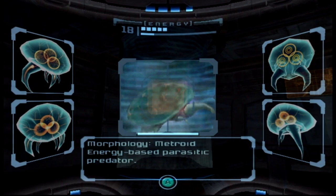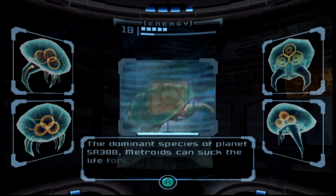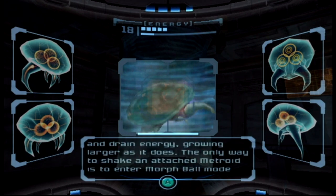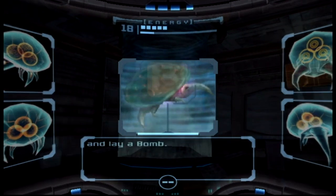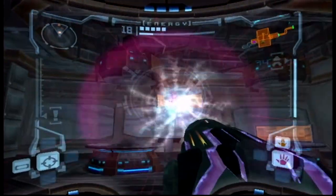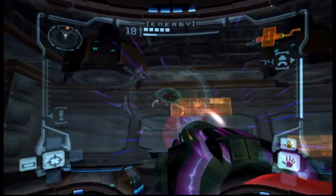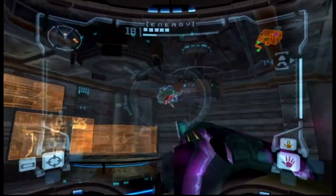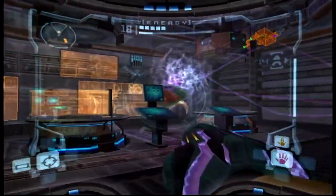Oh, that's just a Metroid. Metroids can suck the life force from living things. A Metroid will latch onto its prey and drain energy, growing larger as it does. The only way to shake an attached Metroid is to enter morph ball mode and lay a bomb. So that's changed. I don't have the appropriate beam to deal with it, so I just gotta shoot a whole bunch of missiles.